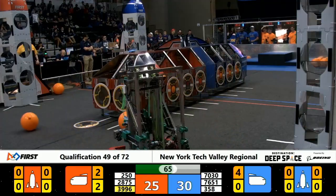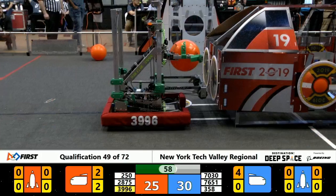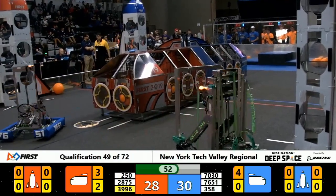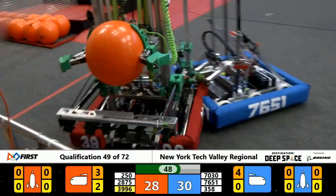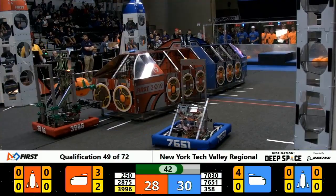Close inspection of Robot 2-8-7-5 — we can see a belt has come loose. That may cause some difficulties here down the line. And a nice cargo dump from Robot 3-9-9-6, that's Ricky Tick from Quebec. Dynamos Robot 2-5-0 and the Red Alliance still playing hard defense against Robot 3-5-8.